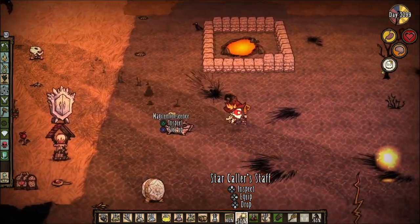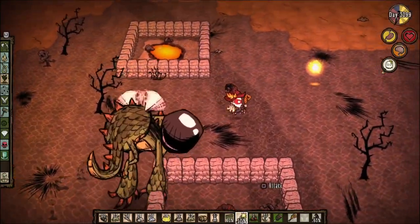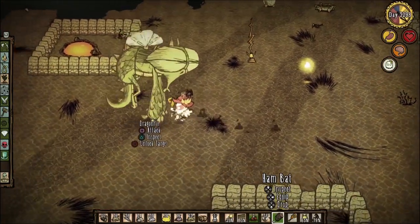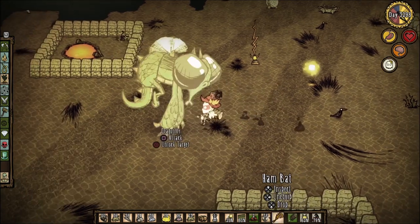You may notice the entire arena being covered with cobblestone, along with the lava pools being surrounded. The cobblestone is insanely helpful due to the 30% speed boost. As for the lava pools, I surrounded them with walls so I can wander around the arena freely without having to worry about lava.